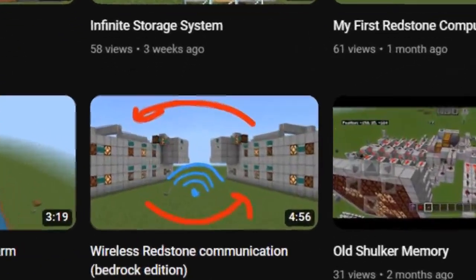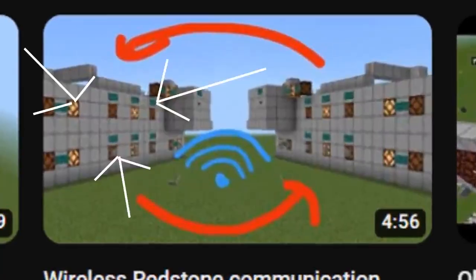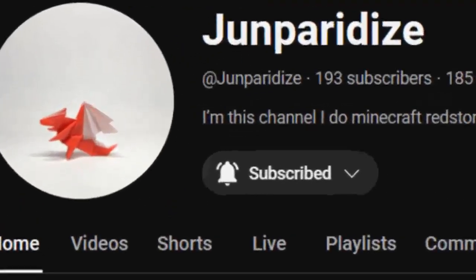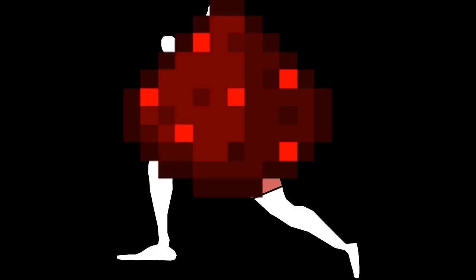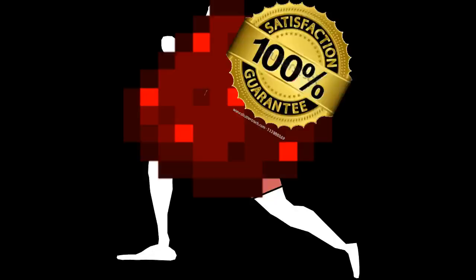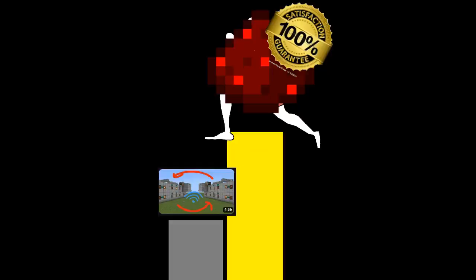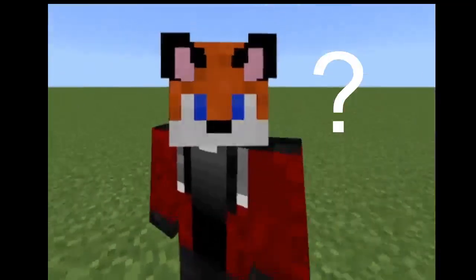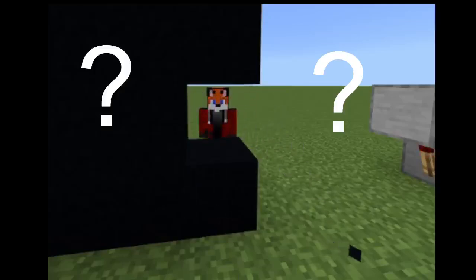Many months ago, I made a video on wireless redstone and this system right here. Needless to say, it was not the best, really not the best. Recently, my good friend Jun Paradis has shown me a glitch that makes wireless redstone faster and more reliable. The old design worked only half the time, where the new design works 100% of the time. So you may be wondering, why does the old design only work half the time? And I have a better question — why does it work at all?